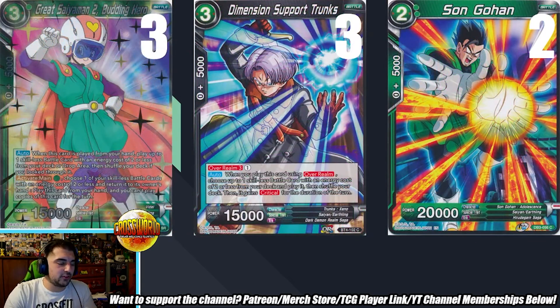Moving along, here's more of the two-drop spam: three Budding Hero, three Dimension Support Trunks, and two vanilla Gohans that complement the Napas from earlier. What's really cool is all this new skillless spam from Draft Box 6 — Chilled, Budding Hero — they're tied to certain colors but not leader-locked. So you took this blue-green deck and used both spamming engines. How useful were Budding Hero and Chilled Pirate?